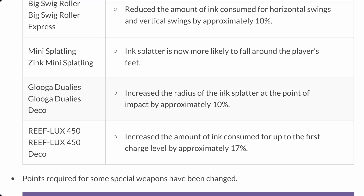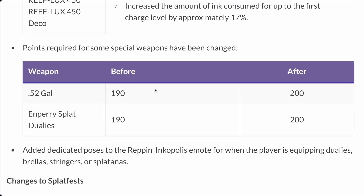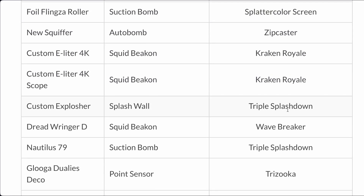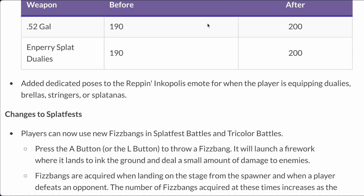I feel like we should be nerfing Pencil. As for points required for specials, Gal is nerfed. Emperor's Splat Duelies are 200. The original 52 Gal gets the nerf. Also, dedicated poses have been added for the Recon Copolis player — so before, when they had either Duelies, Brellas, Stringers, or Splatanas — the new weapons from after Splatoon 1 — they didn't have a pose and would just do the same thing.